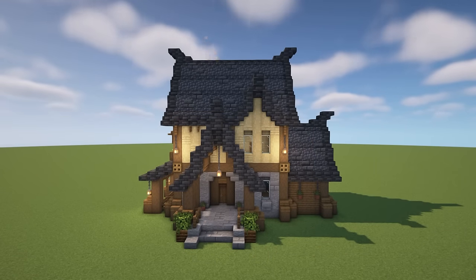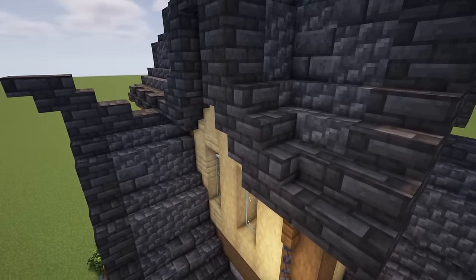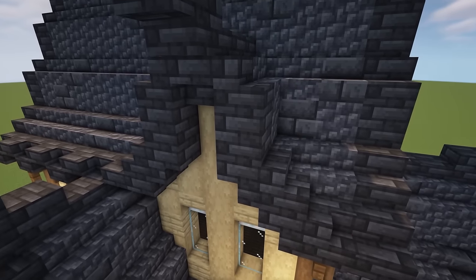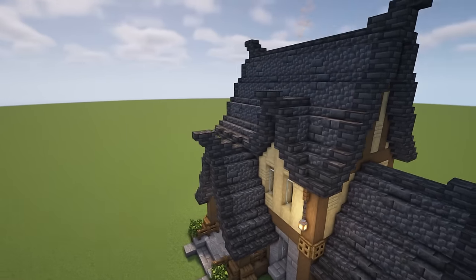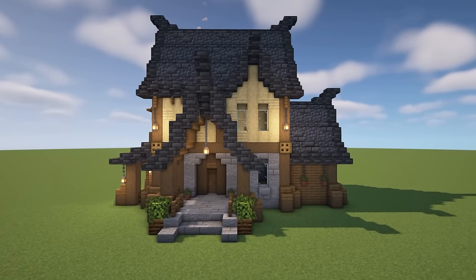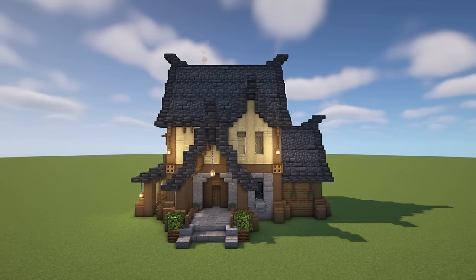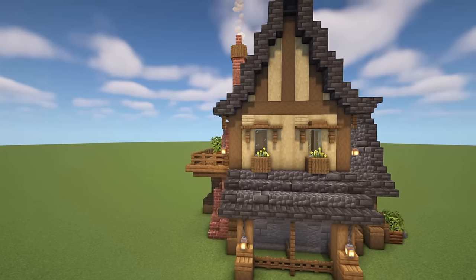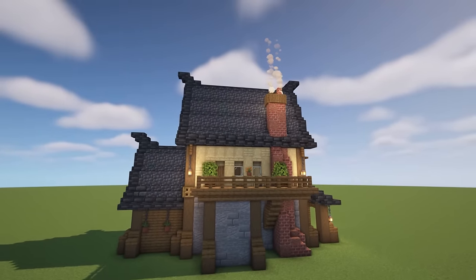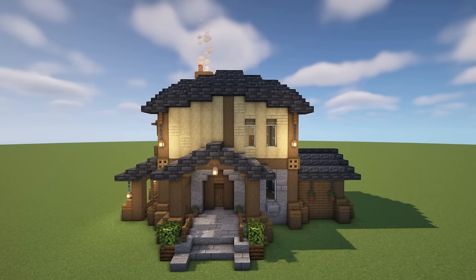Let's slightly mix it up — this time we've completely changed the roof to a very tall-looking roof, typical of a medieval fantasy style. The pattern is stair, upside-down stair, full block, then repeat — that's how you create these nice tall peaked roofs. This build is actually exactly the same as the last one; the only difference is the taller roofs. Just adding those taller roofs makes the build look completely different — much grander and larger.